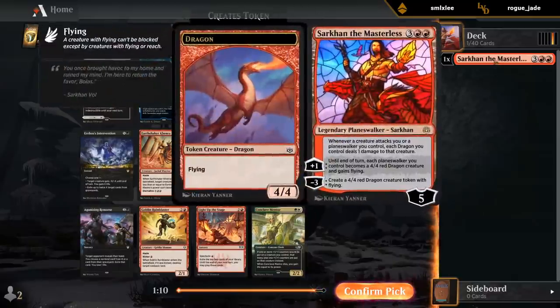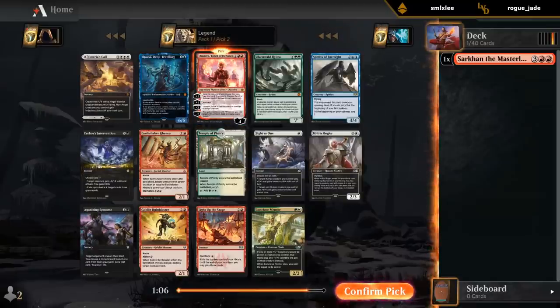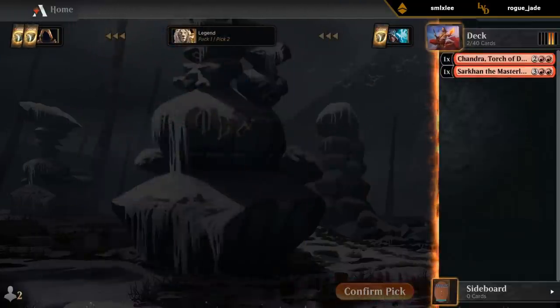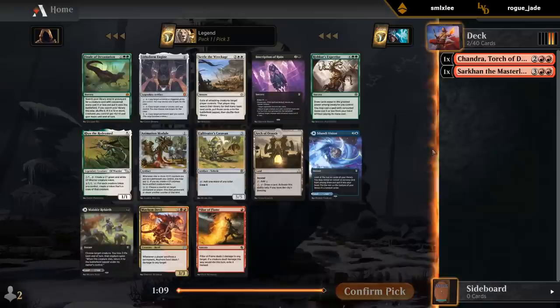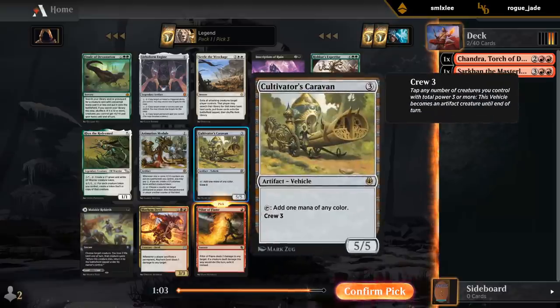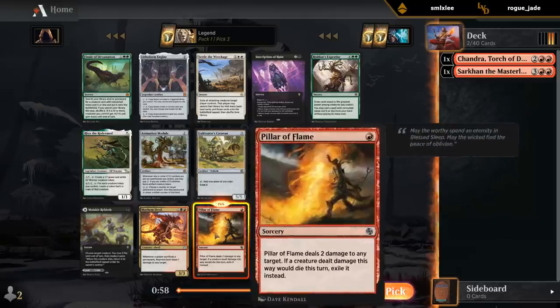Chandra — perfect follow-up, or rather Sarkhan is a perfect follow-up to Chandra. Kenra could also be nice. Light Up the Stage, although this might be kind of a big red version that goes a bit bigger. So now we'd also want some artifact ramp like Mind Stone or Guardian Idol.